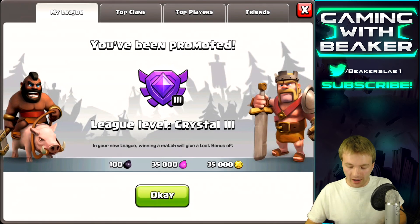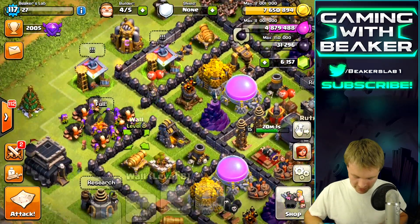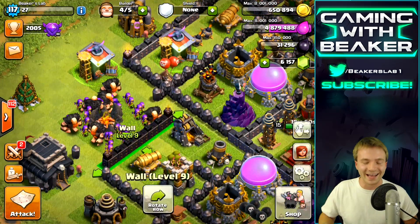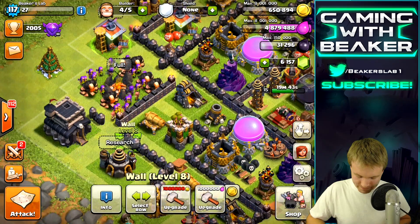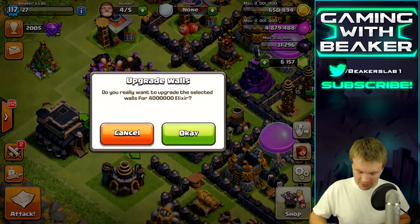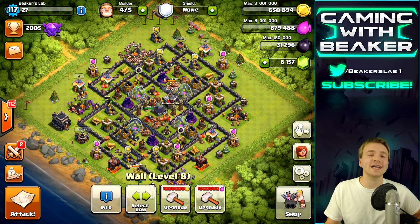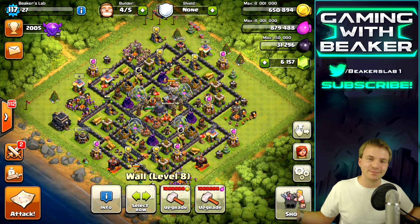Let me take a screenshot of that. Let's do some walls — we've got almost full gold and a bunch of elixir. Seven million going down — one, two, three! I love doing a ton of walls at once. Now we can do four elixir walls too. Anyway, that's it for today, dudes. We got a bunch of loot, spent a ton of loot, got to Crystal League. Let me know what you think about Crystal League and what I should expect — is it gonna be good or bad? I'll see you guys next time!